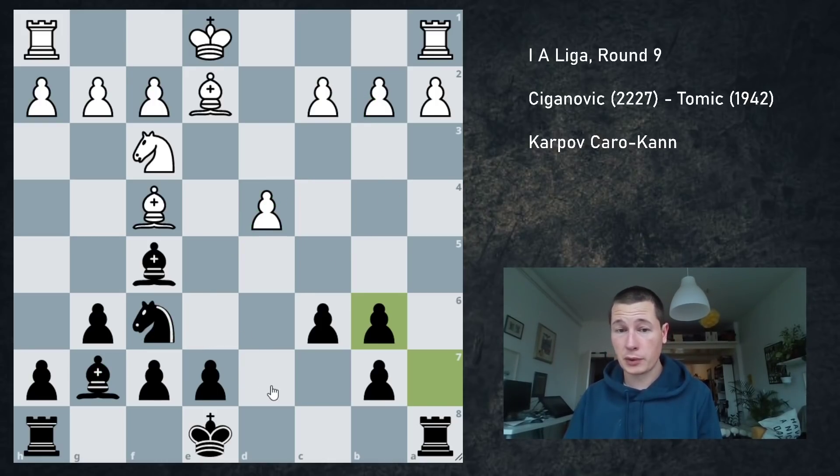The problem is sometimes my b6 pawn is going to be hanging, which I had to calculate before Qb6. But I can always play Nd7, which is a move I want to play anyway that opens up my bishop. And here black is already slightly better — it's simply more pleasant for black to play. My bishops are better than his for the moment, my rook is open, the kings are equal, and I have both breaks: e5 and c5.